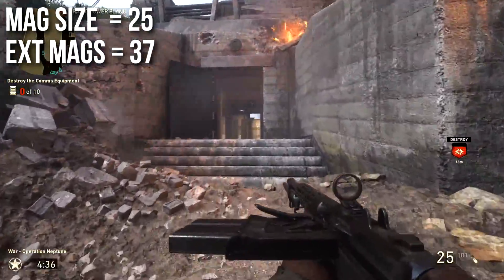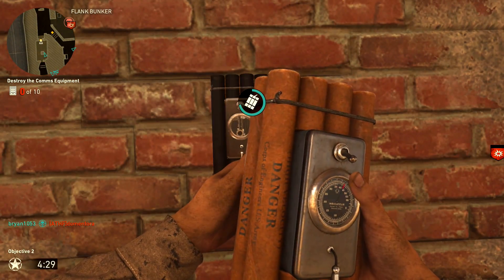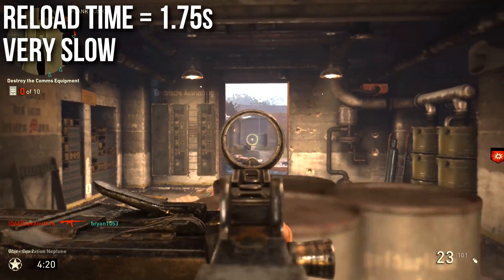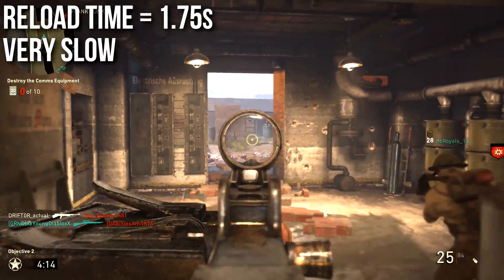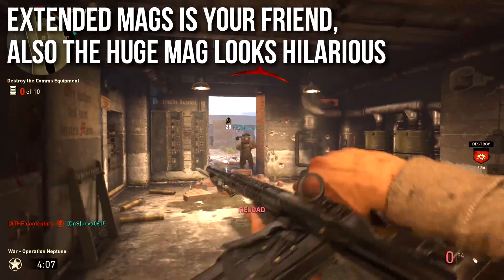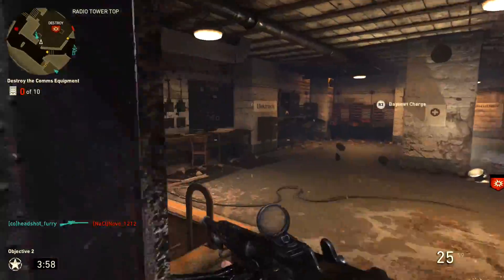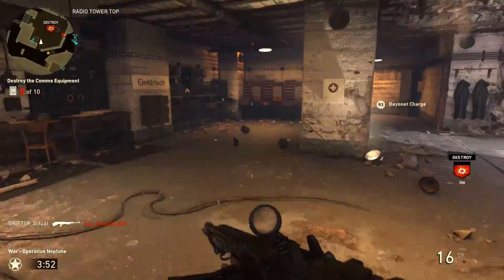Normally 25 rounds isn't great, but given that many assault rifles in World War 2 have small magazines, it's better than average. Extended Mags bumps it to 37, which is very nice — a true godsend. Reload time leaves much to be desired at 1.75 seconds; you'll be reloading a lot because this gun shoots very fast and you'll burn through half your mag every kill. Extended Mags is your friend. The huge magazine that sticks out across the screen also looks hilarious — more dinner plate than the dinner plate gun.